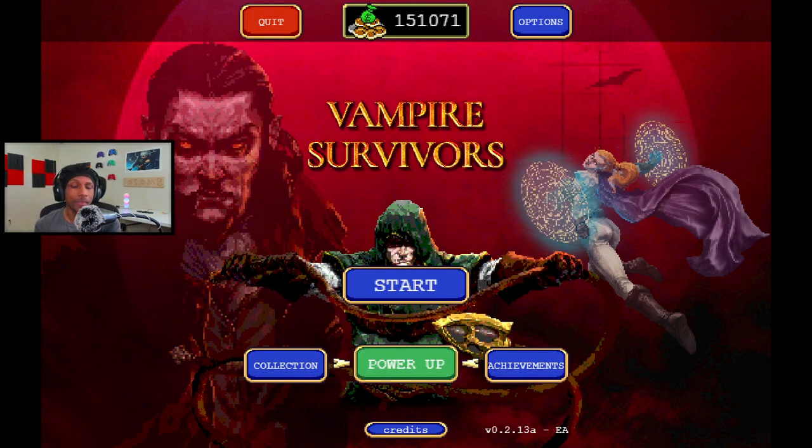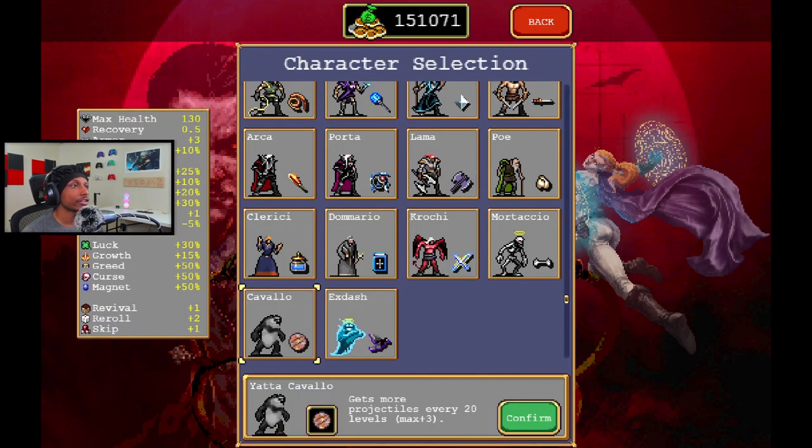Now let's talk about the brand new passive along with the brand new characters — there are two new characters, 1.5 to be exact, but we'll get to that later. First, let's check out the new character called Llama. Llama starts with the Axe as their starting weapon, and this character gains plus five percent might, movement speed, and Curse every 10 levels.